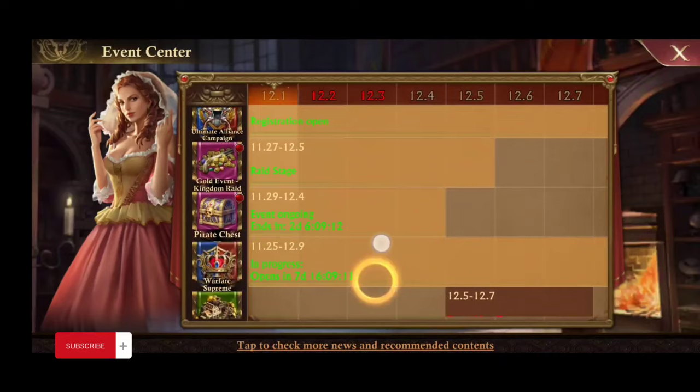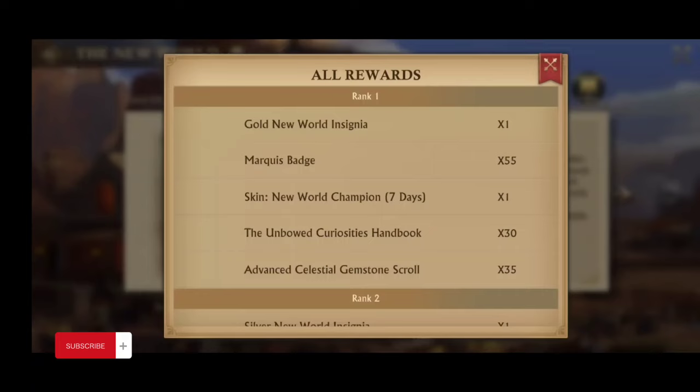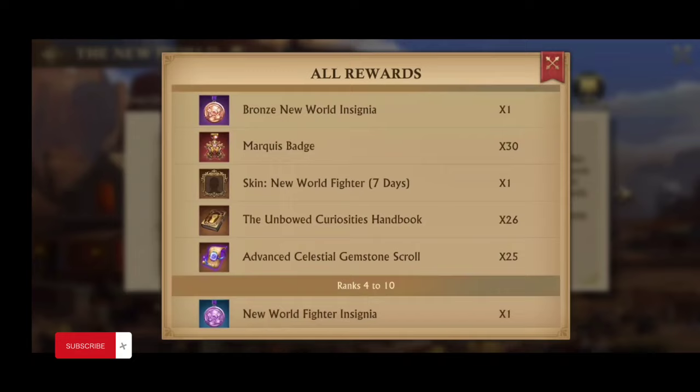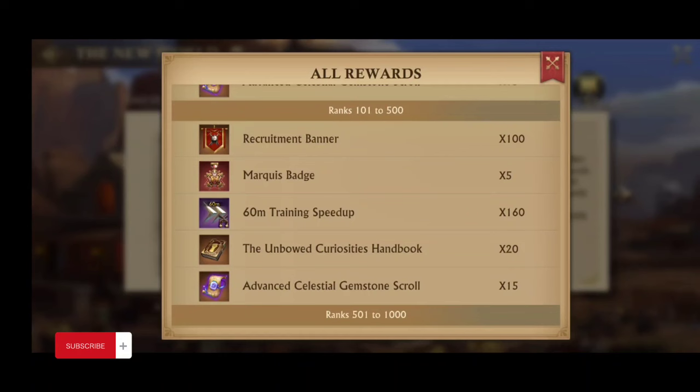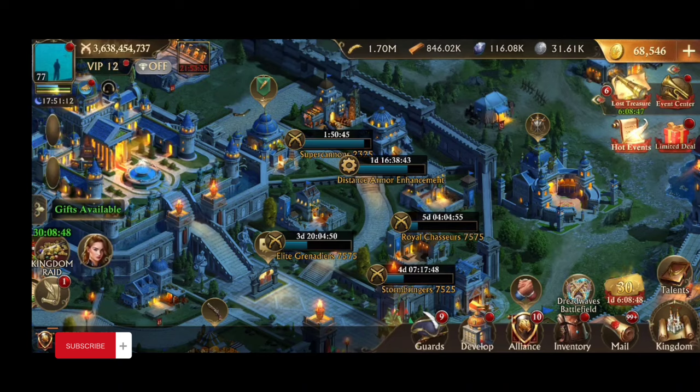New Worlds is another good way to get banners. The New Worlds rewards — depending on your rank, most people are probably going to be between 100 and 500, and that gives you 100 banners. This is about every two weeks, so that's worth it to get you some more banners.